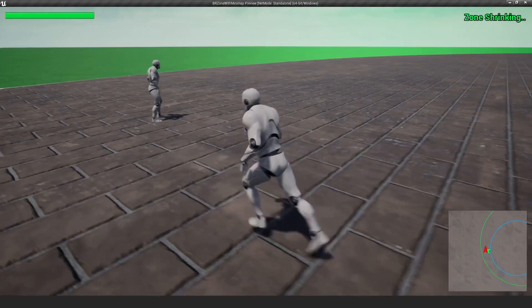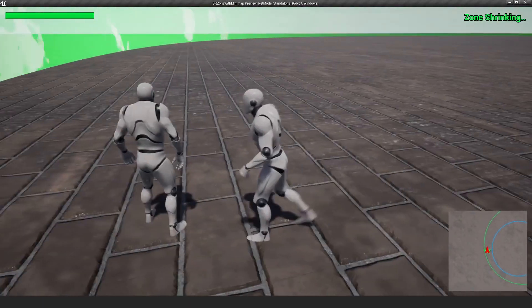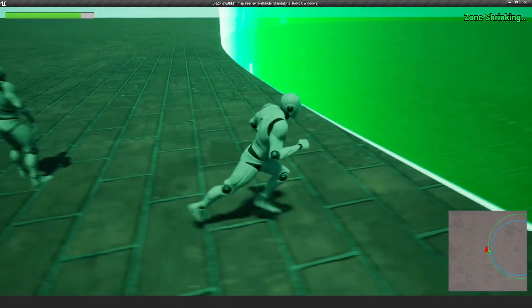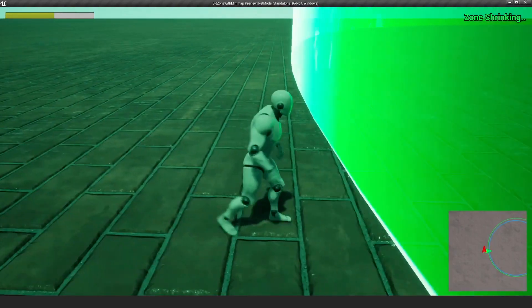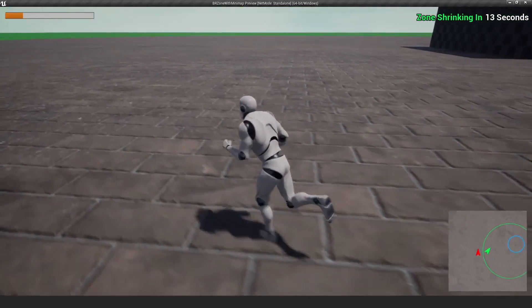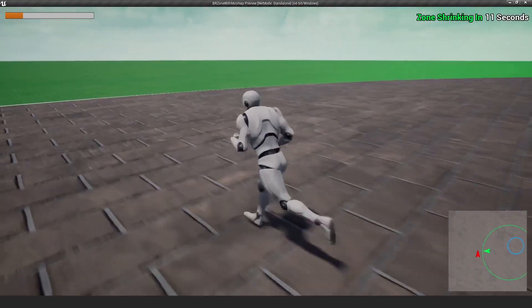Later I'll show you how to configure the zone steps — you can add as many steps as you want. For now, let's take some damage. As soon as I'm outside the zone, I start taking damage and post-processing is activated on the character.